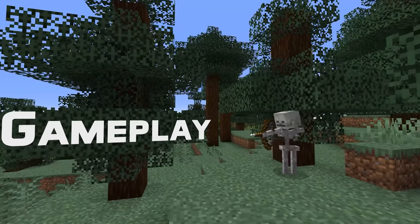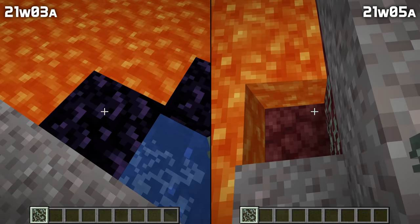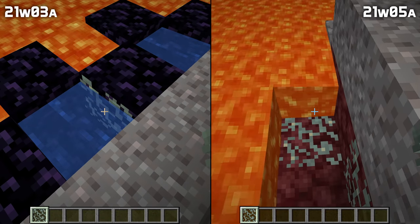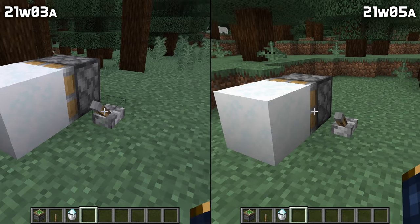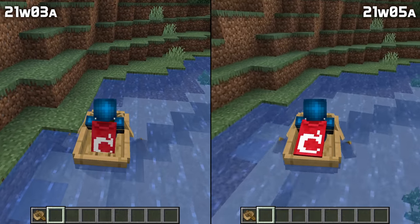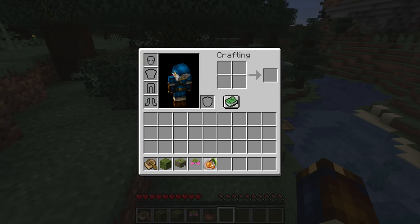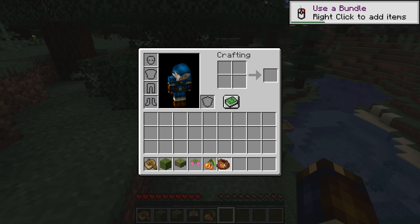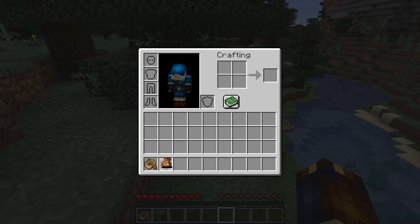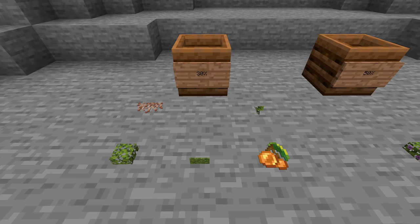Let's talk about other gameplay changes, starting in the Nether. Placing glow lichen in lava no longer creates waterlogged glow lichen. A few changes to powder snow: flaming arrows now get extinguished when they collide with powder snow, powder snow is now pushable and pullable by pistons, and a bug has been fixed where cauldrons didn't fill up with powder snow in certain biomes despite snowy weather. Boats will now dismount you in the direction you are facing instead of the direction of the boat. There's now a new tutorial the first time you use a bundle. And glow berries are now required for the A Balanced Diet advancement. A bunch of the new items are compostable — non-flowering azalea leaves, glow berries, and moss carpet.